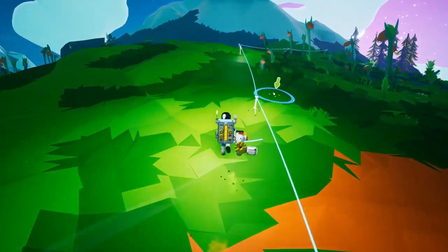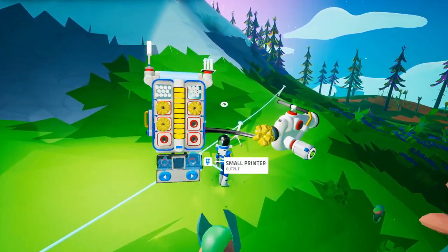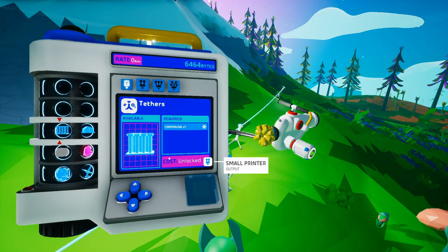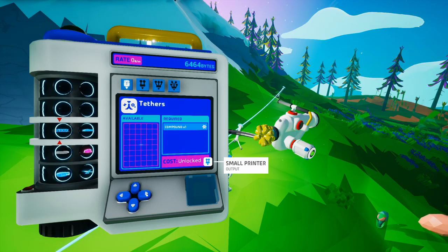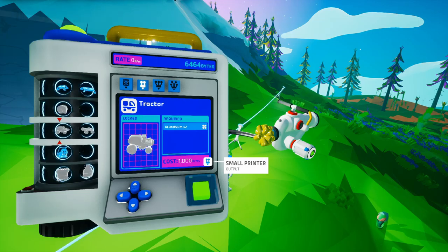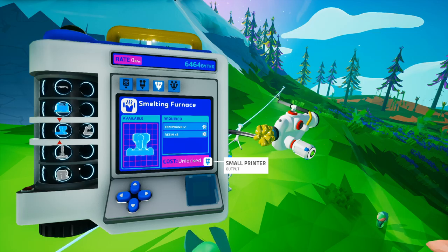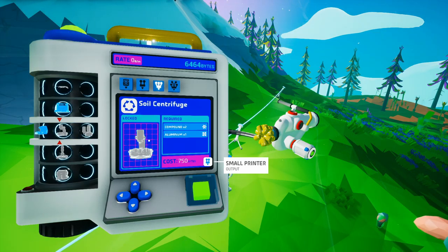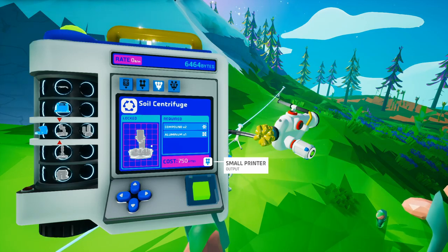I needed to make a mine so I could mine some dirt, because one of the machines we're going to be looking at today — which I might as well just show you right now — is the soil centrifuge. The soil centrifuge is really, really nice because you can take soil, make sure you have a canister, and put it into the centrifuge, and you can make your basic crafting items.